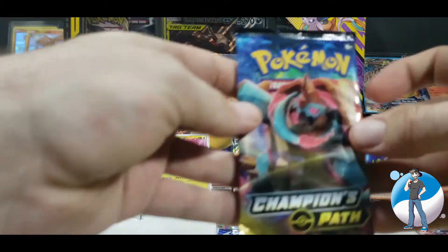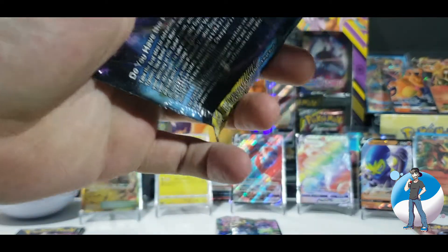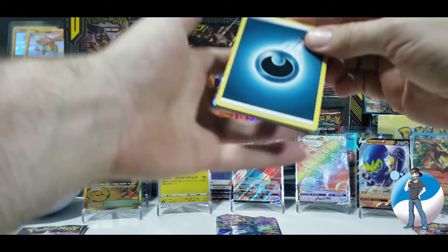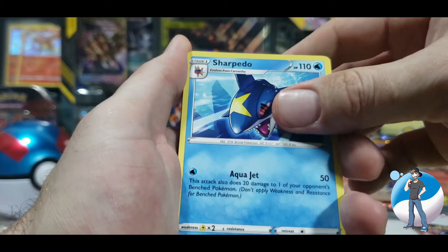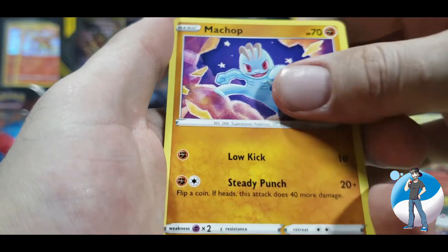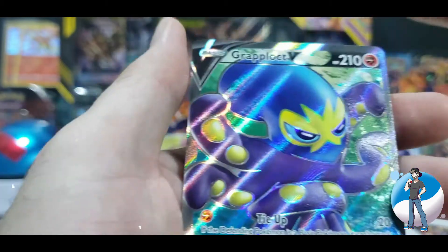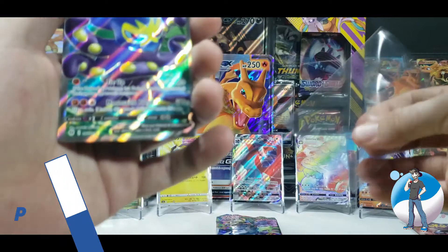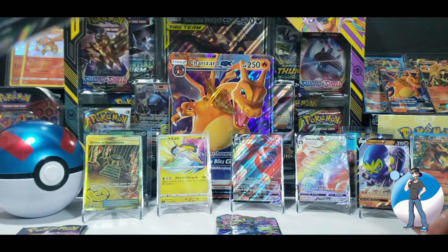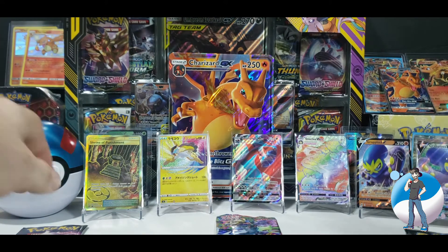Second to last pack for Champion's Path — we are at the finish line, and it's nothing but heavy hitters to finish it off. Hopefully we pull some serious heat. Code cards set aside. One, two, three, four from the back. We are flipping it around with a dark energy — it's getting dark. Sharpedo. Malamar. Piers. Nickit. Machop. Purloin. Scraggy. Full heal. Reverse Holo Machoke. And I see something — it's a Full Art Grapploct V! Not only did we pull the V, but we pulled the full art as well. This is shaping up to be one of my best openings I've ever had on the channel. If you guys are enjoying that content and you're new here, smash that like button, hit the subscribe button, and make sure you never miss a video.